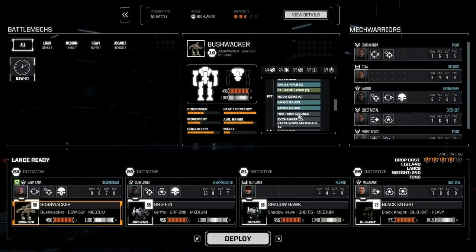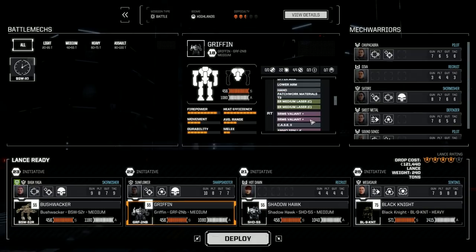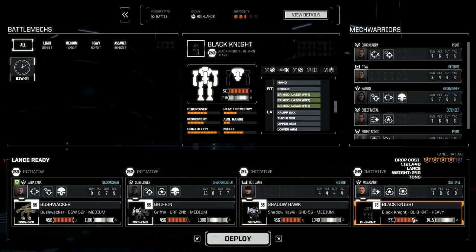I want to relay out this Bushwhacker — thinking about dropping the Gauss rifle and adding another ER Large or a pair of ER Larges. The Griffin is running fine with all the SRMs, the Shadowhawk's running great, and the Black Knight is working much better now with the TSM. Let's deploy and get this done.